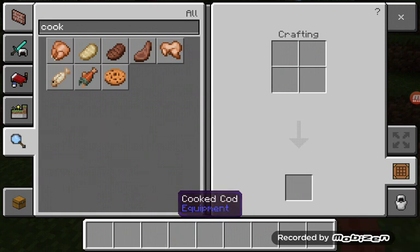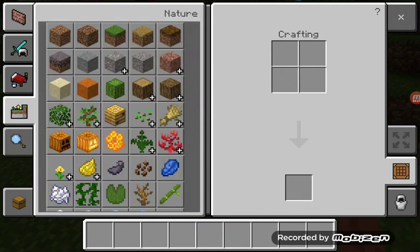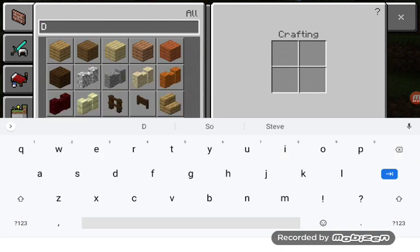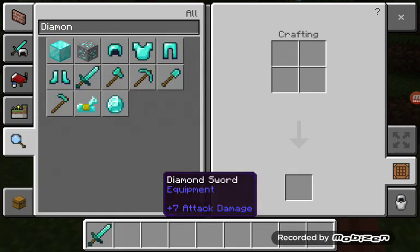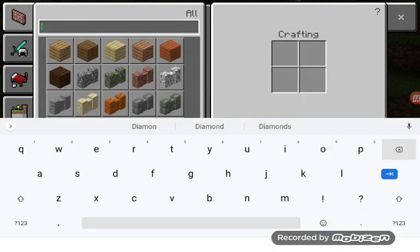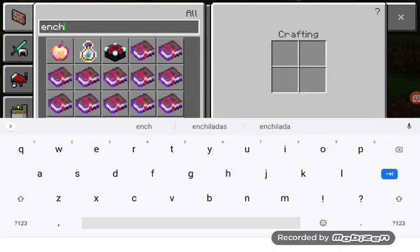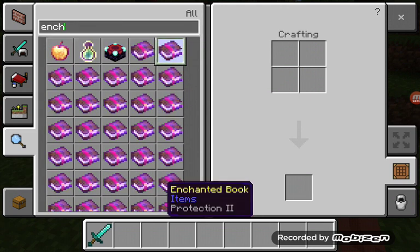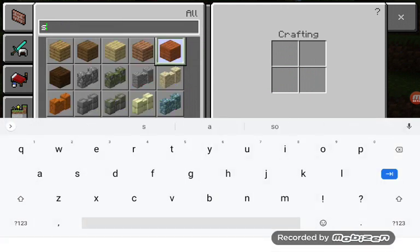That's all of his special attacks. His final smash actually has three different ones he can do. His first one would be the only move where he uses a sword — specifically a Sharpness V diamond sword.